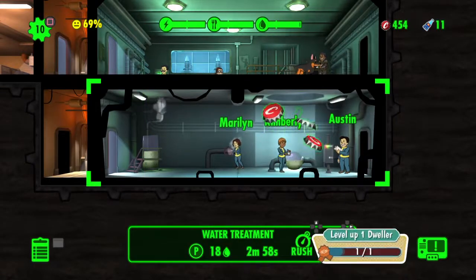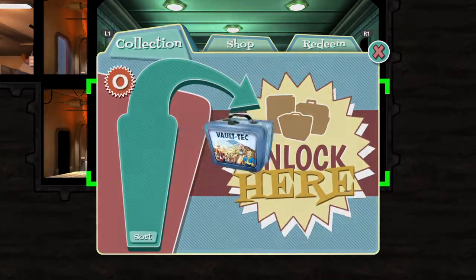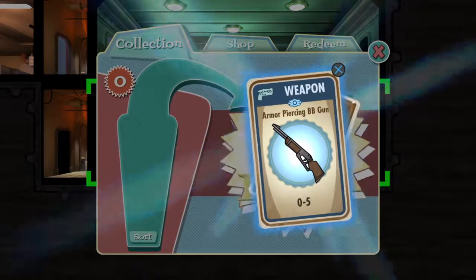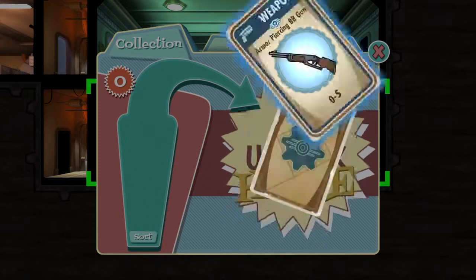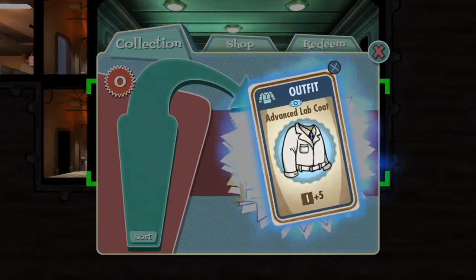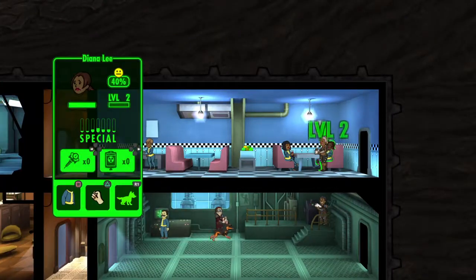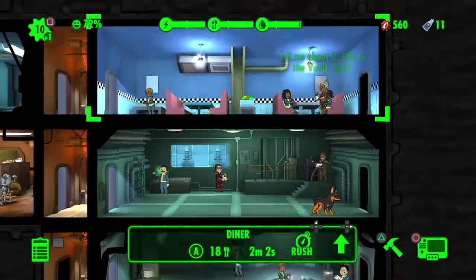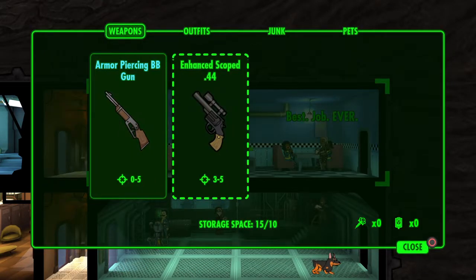Come on give me something good. A BB gun — it's armor piercing so I'll keep it for now. But a normal BB gun in this game is actually worse than someone without a weapon at all, if you can believe that. We got a bunch of stuff and we need to equip it to people.